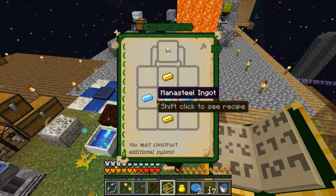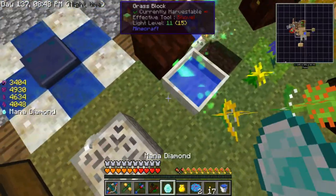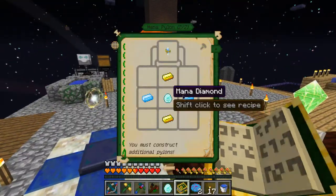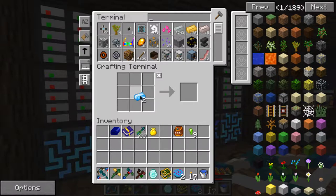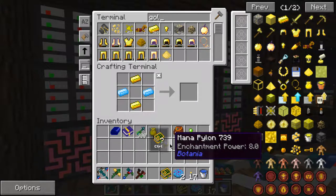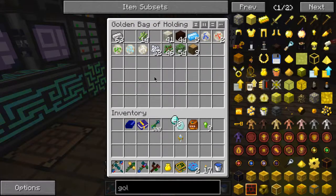Mana steel and diamond — got steel, got my diamond. I think that's the correct recipe. That's the wrong thing. Yep, and gold. Let's just make it here. By the way, I nearly ran out of iron making those things. I need another diamond, and I need two of these.